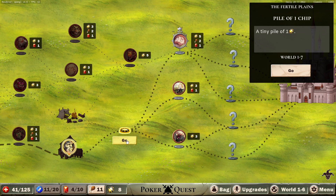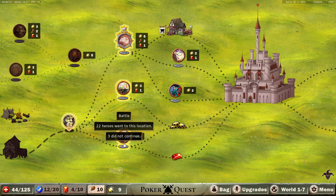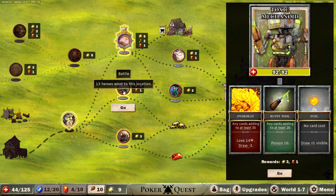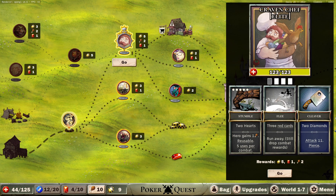There were only eight who went to this location. Three died to the giant rat — that's pretty scary, that thing does hit hard. 92 HP, 85 HP. This one has five coins. Stumble, two hearts, hero gains one food, reusable, five times per combat. Four cards, three red cards — runaway, still drop combat rewards. This one doesn't seem that bad. Nobody lost to this one.